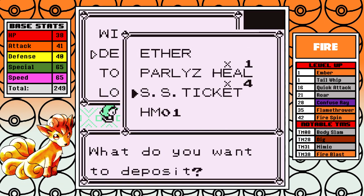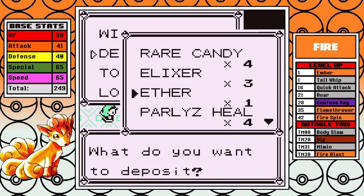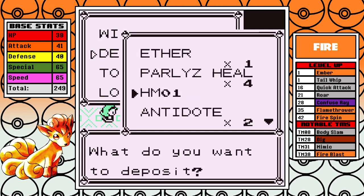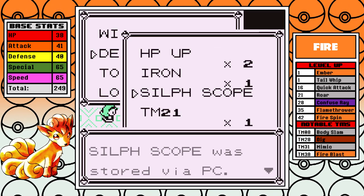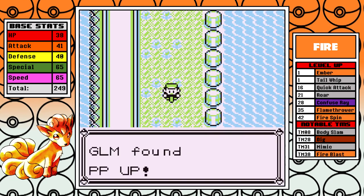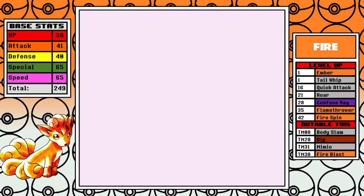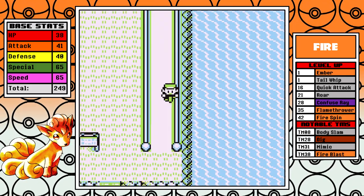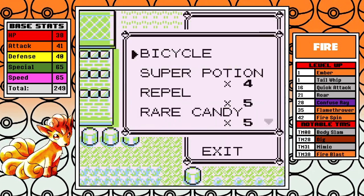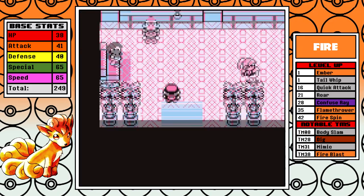I forgot one HP Up inside the Rocket Hideout but it's all good. I'm holding off a long time on visiting the Pokemon Center, meaning my inventory is getting clogged up with extra items to sell, so I'll probably have to make one extra PC trip overall. Heading down to Fuchsia as usual. I don't think I'll be picking up the Max Elixir but I will pick up this PP Up, which I'll use on Tombstoner — that's Dig. I'll go ahead and heal right here since I'm coming right back out in a second.